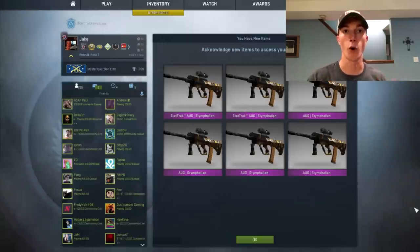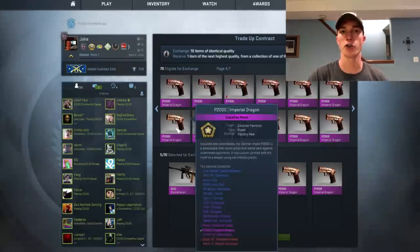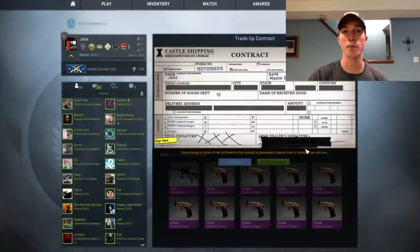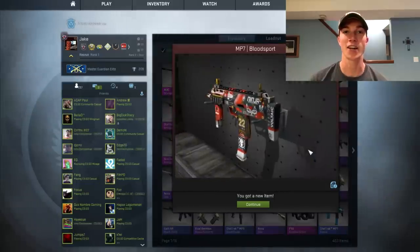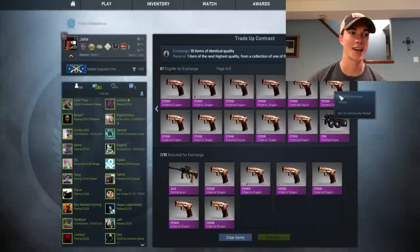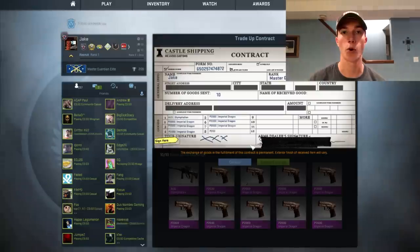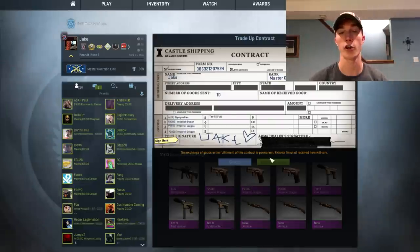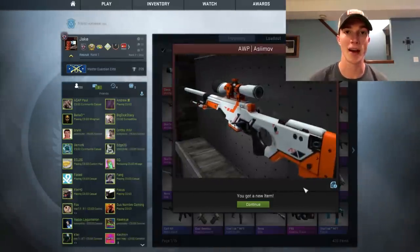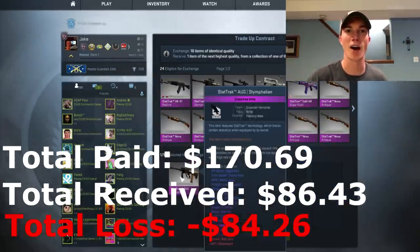Over the next four trade ups I used the P2K Imperial, the Nova Antique, and a few times the Tec-9 Fuel Injector — your top three cheapest pinks to use. Each factory new attempt had a 10% chance and cost $31.50, so just over $120 total for all four. As you can probably tell on screen, we're not doing well — we got an MP7 Bloodsport worth $17, two Glock Wasteland Rebels worth $10 each, and one field tested AUG Asimov worth just over $40 where we actually made money. Overall, we lost a lot but it's a manageable amount.